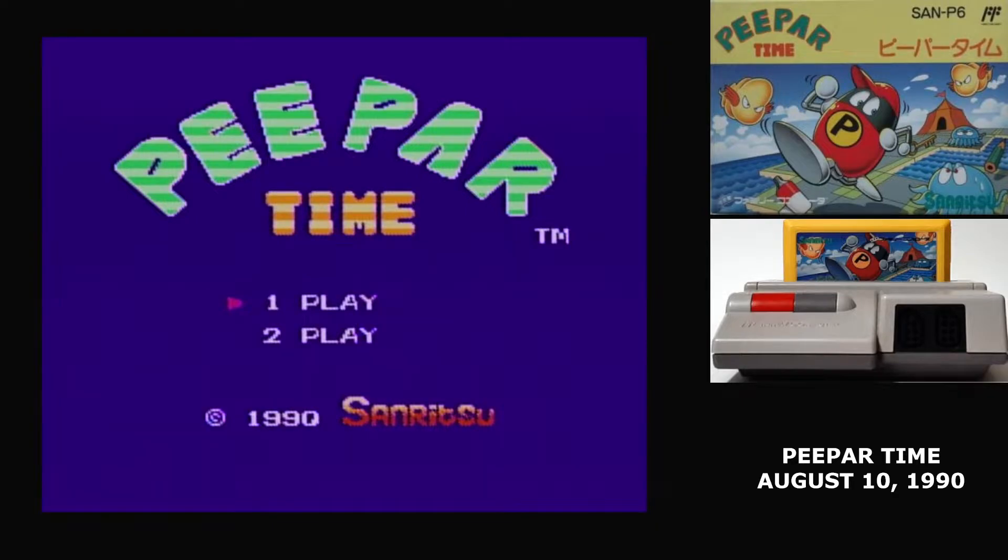It's time for the middle entry in the Build-A-Path Trilogy. PPAR Time represents the only Famicom game developed and published by Sanwitsu Denki — better known as Sims — a small developer that's been hovering around Sega since the 80s. In recent years, they've concentrated almost exclusively on fishing games.